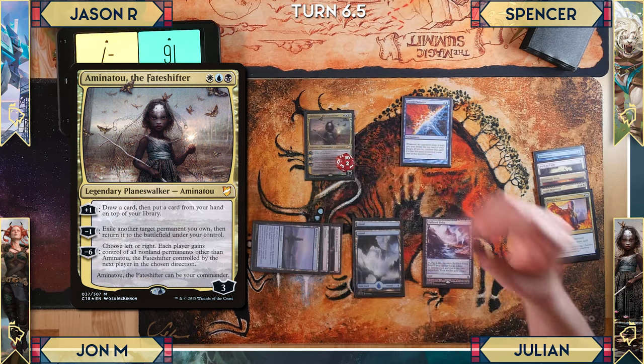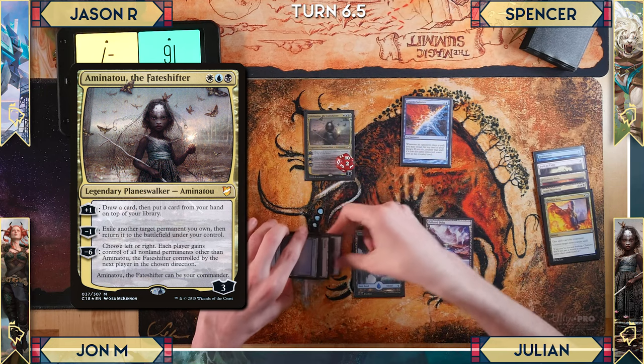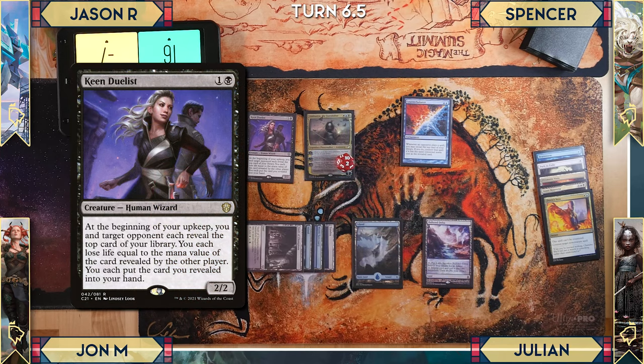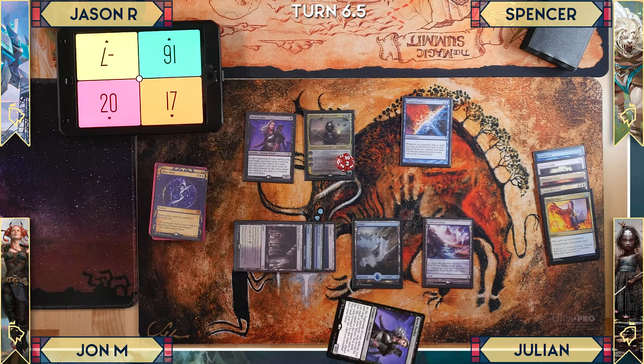Julian minuses Amanatu to exile Vault of Champions and have it come back. This puts A Keen Duelist onto the battlefield: at the beginning of his upkeep, he and a target opponent reveal the top card of their libraries and each loses life equal to the card revealed by the other.